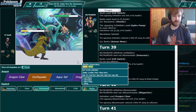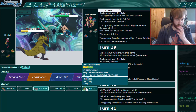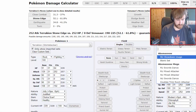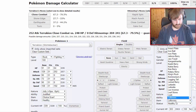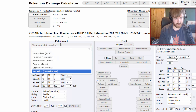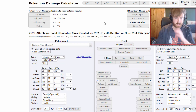Now the prediction begins — does he go for Bullet Punch again on my Rotom switch-in, or does he go for Close Combat? If I go into Rotom and he goes for Close Combat, I think he kills me. Let's check the calc — Adamant Choice Band Close Combat versus my Rotom will do 90%, killing me for sure. Bullet Punch on the other hand would do very little.